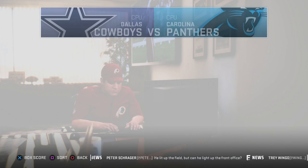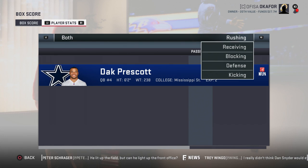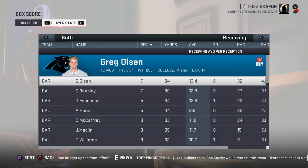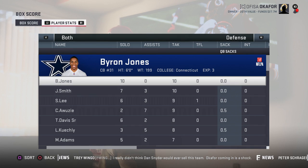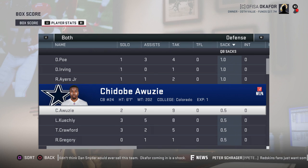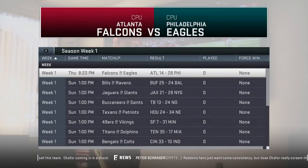Panthers 23 to 10 over the Cowboys. Cam Newton: 289 yards, 2 touchdowns, 0 interceptions. Dak Prescott: 192 yards, 1 touchdown, 0 interceptions. No rushing touchdowns — McCaffrey with 61 yards, CJ Anderson 52 yards, Ezekiel Elliott only 44 yards on 13 carries. Greg Olsen: 7 for 94, Beasley 7 for 90. Receiving touchdowns to Funchess, Williams, and CJ Anderson in his Panther debut. Defensively, two and a half sacks by Julius Peppers — still getting it done. No interceptions in that game.